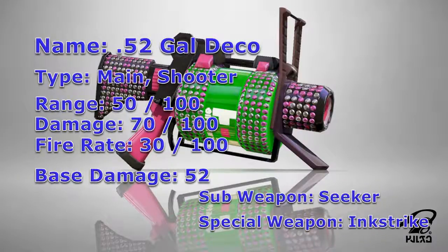So to start things off, the 52 Gal Deco — which I'll just refer to as the 52 Deco — is a main shooter type weapon in Splatoon that can be purchased from the Ammo Knight store for a value of 4,500 coins once you have reached level 11. As for its stats, it shares the same stats as the vanilla 52 Gal, having a range of 50, damage of 70, fire rate of 30, and a base damage of 52.